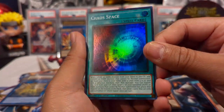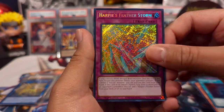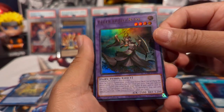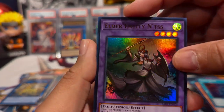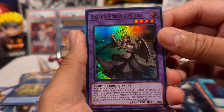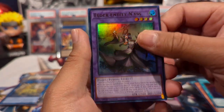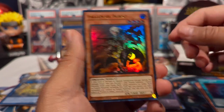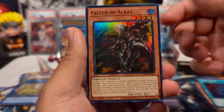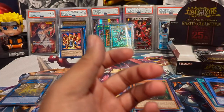We have Chaos Space — very playable card — Harpie's Feather Storm as a secret, and Elder Entity N'tss which has a little speck that's actually foiling on the card. That's a regular ultra. Fallen of Albaz — fantastic card, running this in my deck as well — and Cyber Angel Benten as a super.